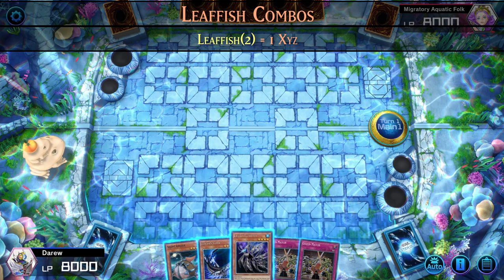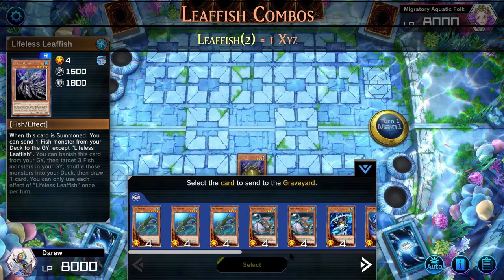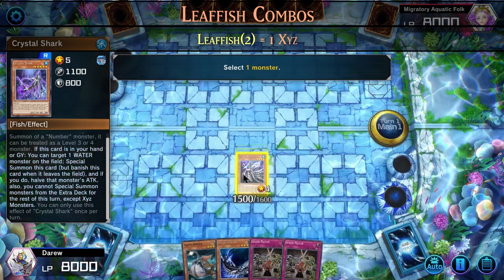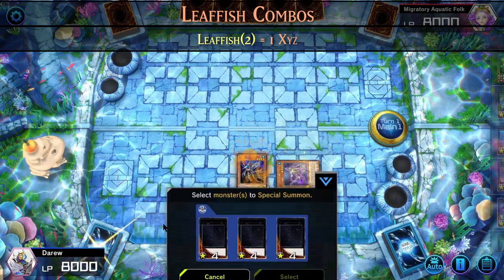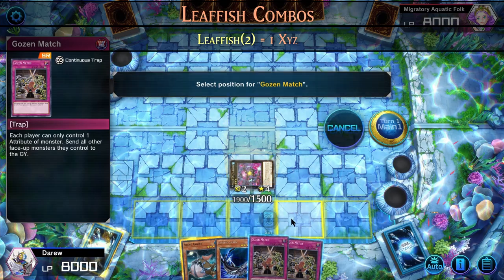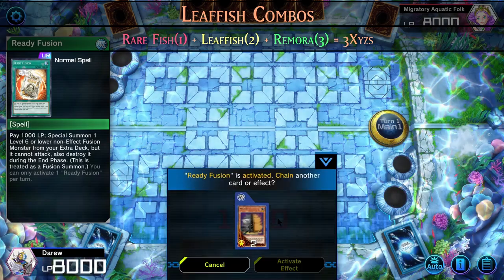And our one-card combo: Leaffish. We normal summon Leaffish, and when it is summoned it can send one fish to the graveyard. We will send Crystal Shark to the graveyard. Crystal Shark can target one water monster on the field and special summon itself from the graveyard or hand. We can use it to Xyz summon into a number monster. Leaffish with Xyz Remora does require you to have an extender — otherwise you'll just end up with one Xyz monster.